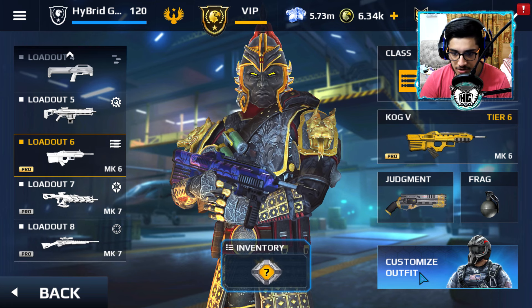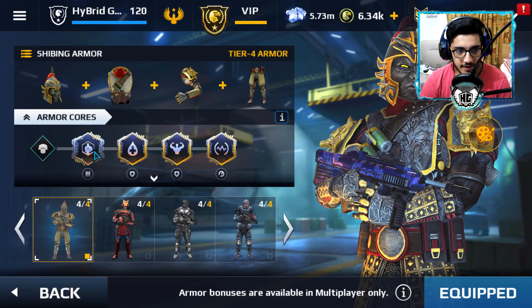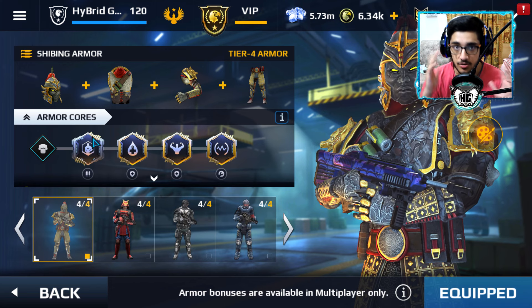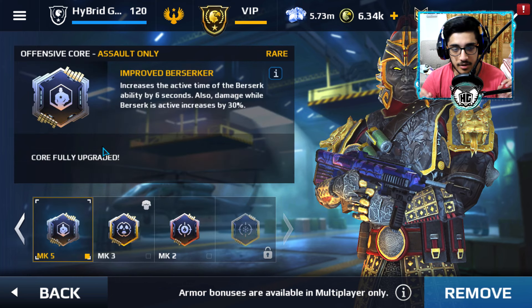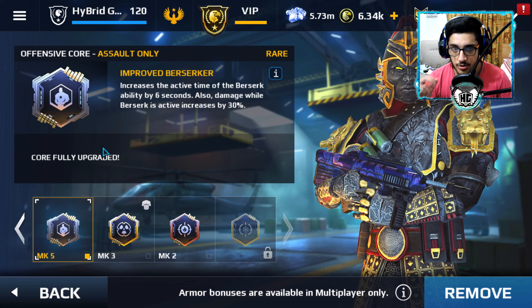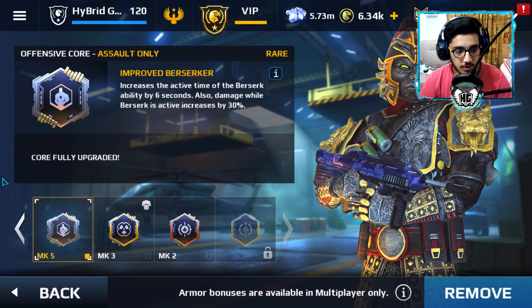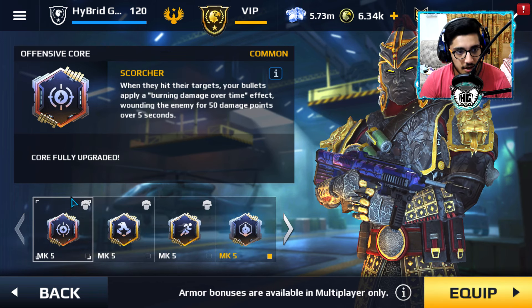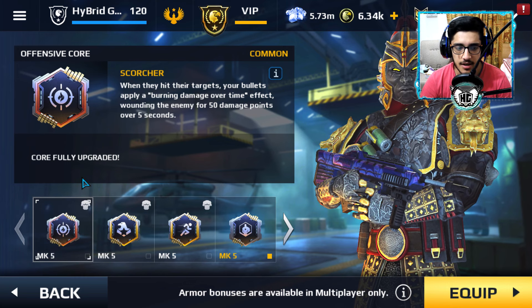As you can see, I have a FOG here with the Shipping armor. The health of this armor is 100 HP right now, and I've upgraded all the perks. You can use four perks on every armor. I think Paragon, the Oni, and the Samurai let you use five perks, while the rest only allow four. The first perk I'm using on the Shipping armor is that when you hit targets, your bullets apply burning damage over time — that's a Paragon perk.